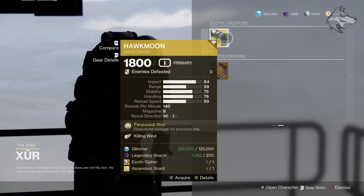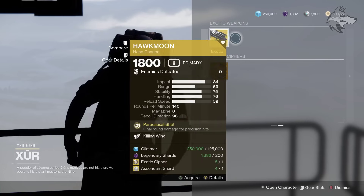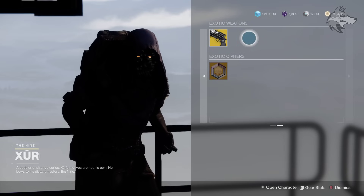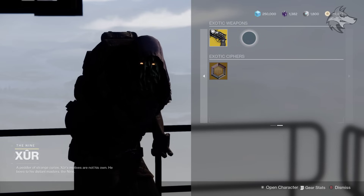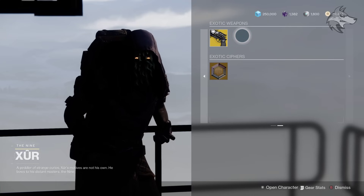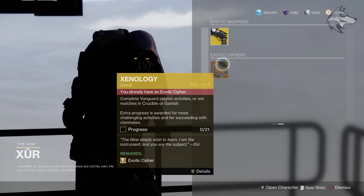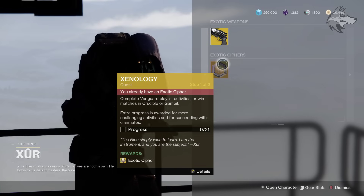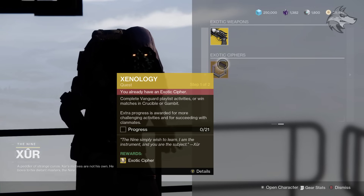For the exotic weapons, we've got Hawkmoon with Killing Wind. And of course, DMT has been moved to the Exotic Mission Rotator, so it's no longer in Xur's inventory since it's a craftable weapon. We do have a video about the Exotic Mission Rotator, so I'll link that one down below. Also for the Xenology quest, if you are working on that on a week-to-week basis, you can get bonus progress in the Exotic Mission Rotator as well.